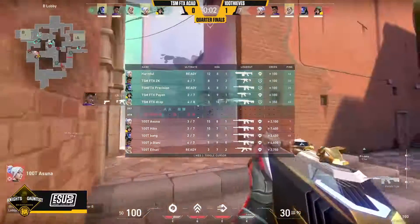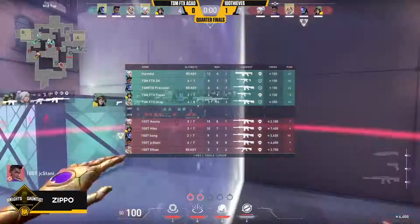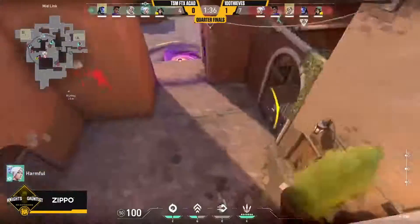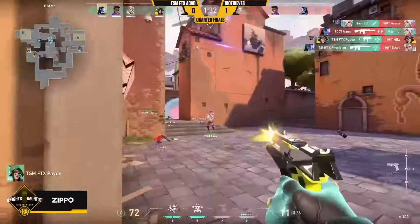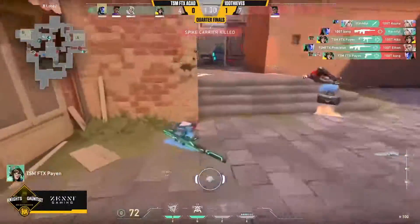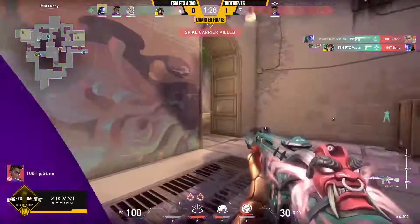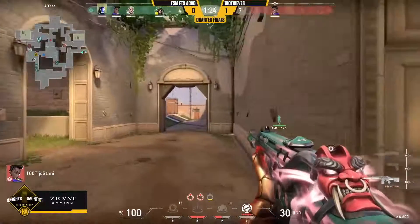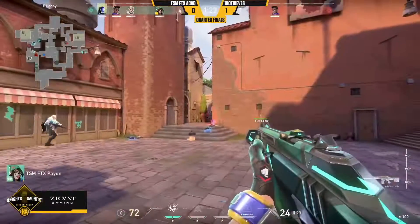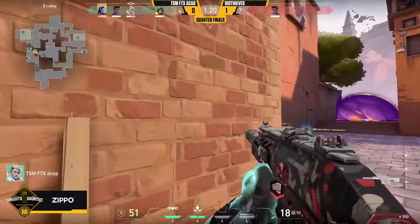Don't think that out can get picked rounds on the defense for themselves. 100 Thieves — they've looked good on attack with just about every map so far. That being said, they're gonna gamble on B for this final round — could very well be seven to five. Oh my goodness! The frags come in waves as the gamble pays off. TSM FTX will take so many frags there — spike down towards lobby. JC Stanny was on the lurk towards mid and the rest of the team are gone.